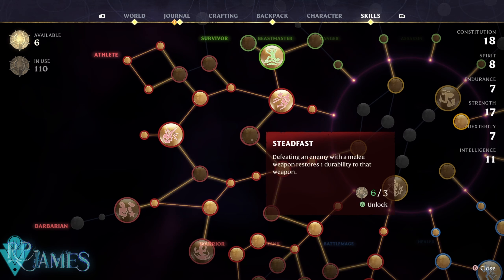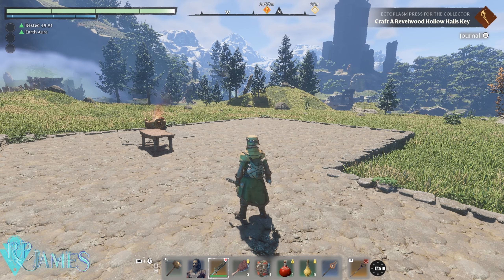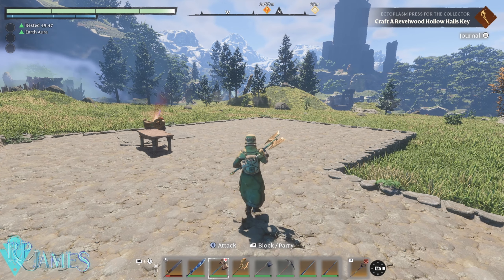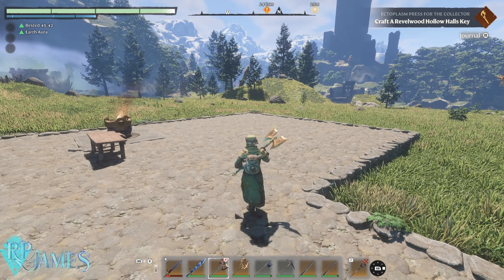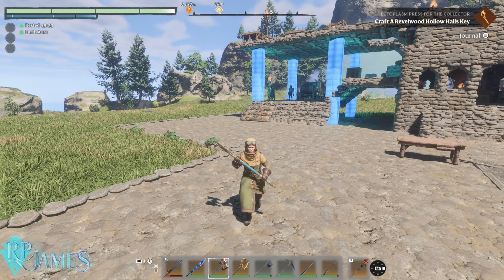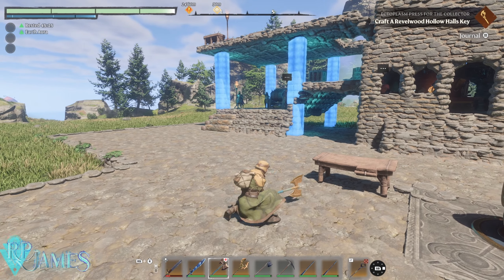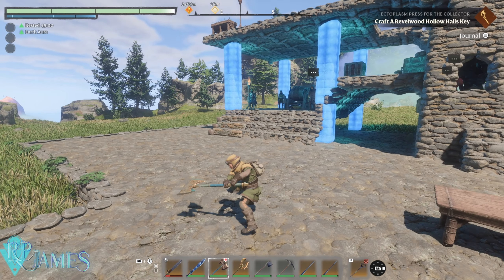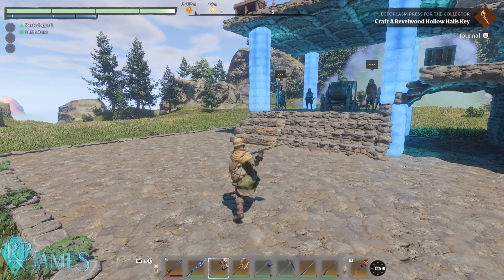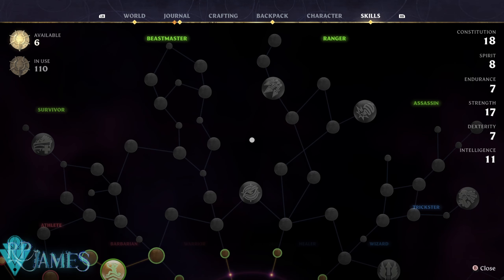Every single skill tree for your builds now has new skills. For warriors, for example, there's a new 'Steadfast' skill — defeating an enemy with a melee weapon restores one durability to that weapon, so you can keep fighting longer. They also tweaked two-handed weapons: your basic combo now functions more as crowd control due to the AoE attack. But if you delay the attack a little, the animation changes into an overhead attack designed to fight single targets, dealing much more damage compared to the AoE option against groups.